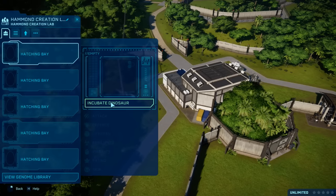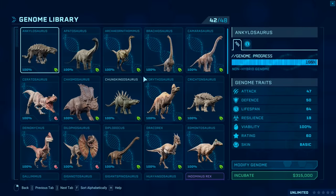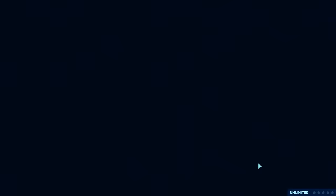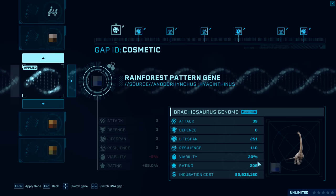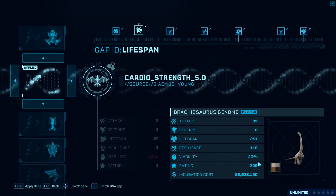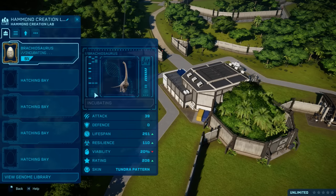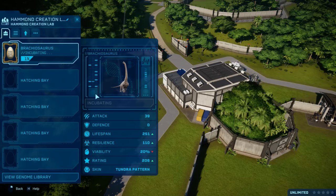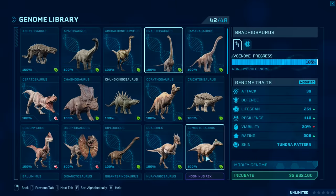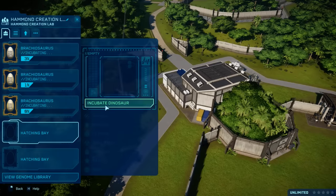So what will be the first dinosaur we make in Jurassic World? I think it's only fitting that we make a Brachiosaurus, and we've got to name them as well. This Brachiosaurus - its lifespan is crazy good, but its viability is only 20%. That's probably going to fail. I'm going to make a couple of Brachiosauruses just in case.